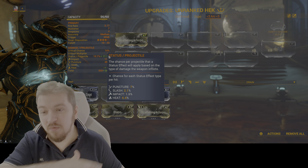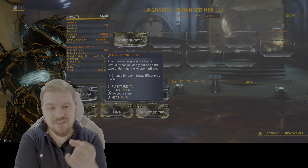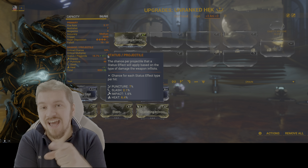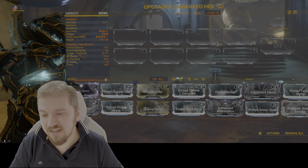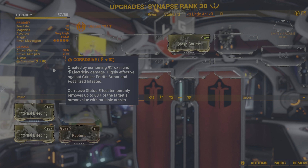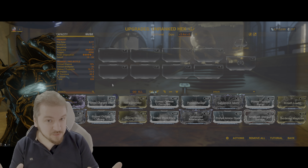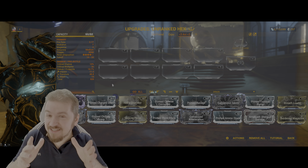For example, if I want heat - 60 status chance and 60 heat with Scattering Inferno - this changes everything. But all I have to do is hover and see exactly what the chances are for each proc. Bear in mind that a weapon that doesn't have IPS types - that's the physical types: impact, puncture, and slash - you cannot add an IPS type to it. For example, if I add impact via Full Contact to a weapon that already has zero impact, it won't add impact. It can only add if the weapon already has that physical type.